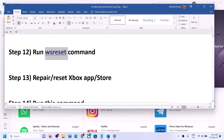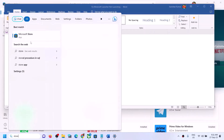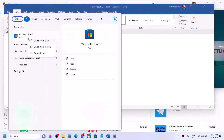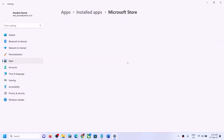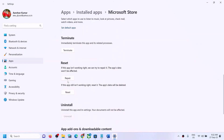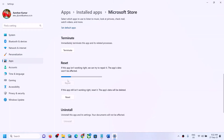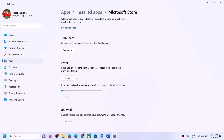The next step is to repair and reset the Xbox app and Microsoft Store. First, type 'store' in the Windows search box, right-click on Microsoft Store, and click on App Settings. Scroll down and click on Repair. After the repair, try to launch Minecraft Launcher. If you're still facing the problem, click on Reset, then try to open Minecraft Launcher again.